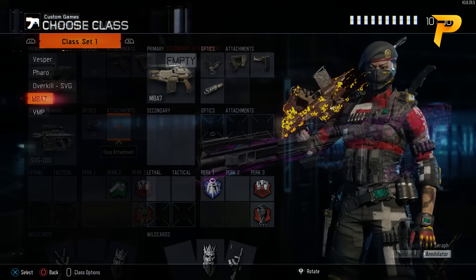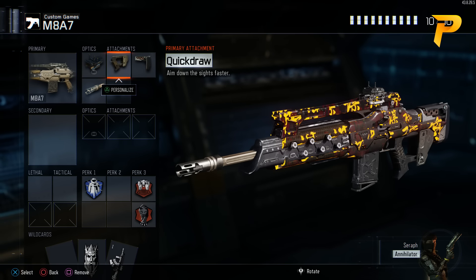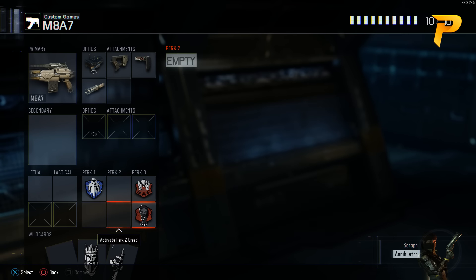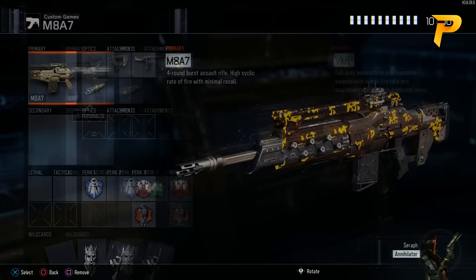Now let's move on to our M/AA7 class. As you can see, we have an ELO Sight, Quick Draw, Stock, and Long Barrel as our attachments. Under our perks we have Flak Jacket, Blast Suppressor, and Dead Silence. I like to use Long Barrel on my ARs — it is a very useful attachment. I don't know if any of you follow Driftor, the in-depth YouTuber, but he pointed out all the stats on Long Barrel. What it essentially does is make sure ARs are as powerful at long range as they would be up close, so try it out — I think you'd be surprised at how good it actually is.